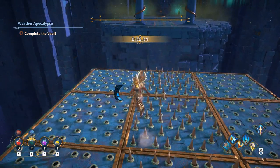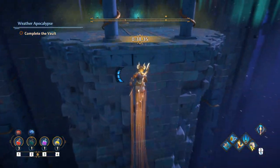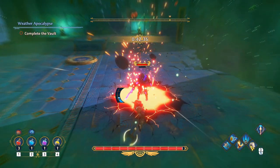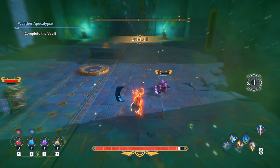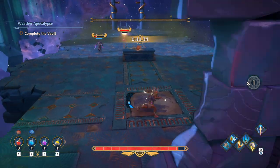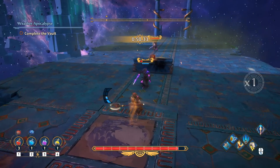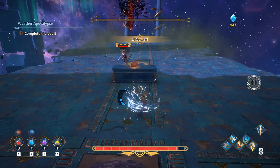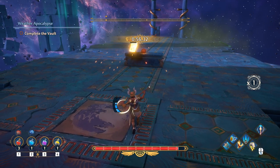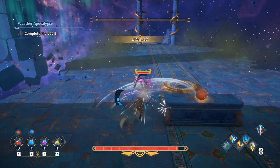All right, see if we can do this without taking damage. Run across here, double jump, and we have our first battle. I'm going to run back where I can get stamina back. My axe is pretty powerful — one or two hits and these guys are done.